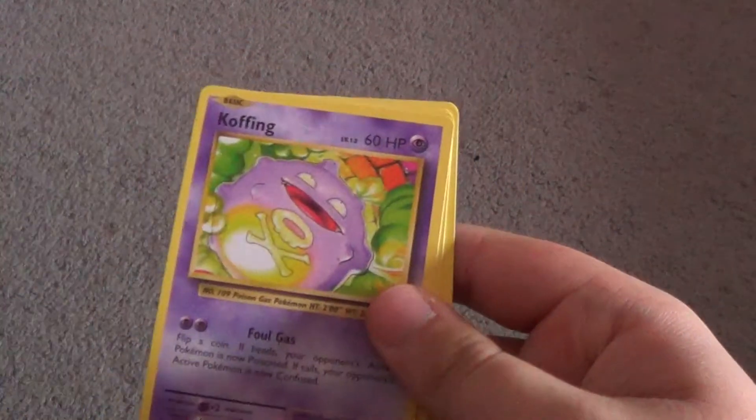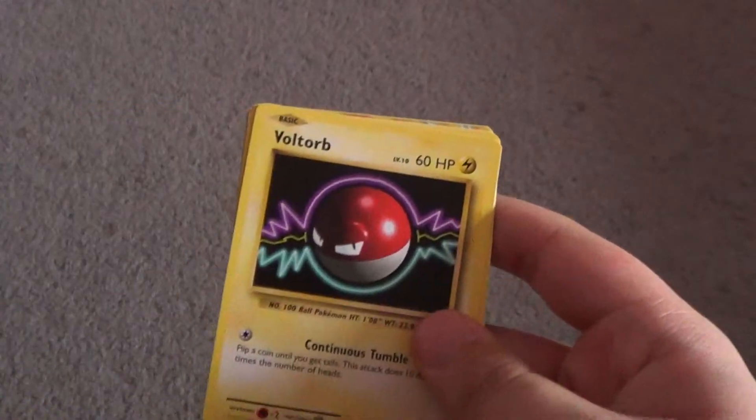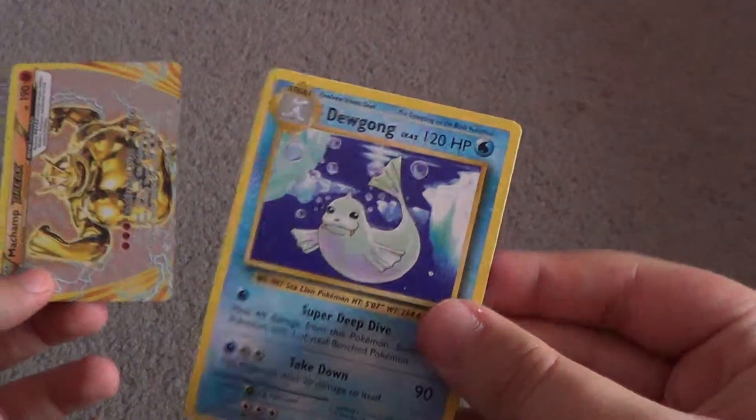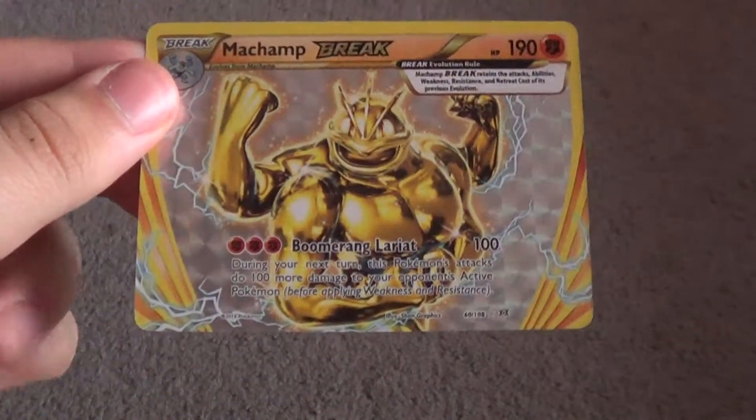Let me have XY Evolutions next up. Let's see what we get in here. I'm hoping to get an EX or GX. Hopefully the ultra rare would be in the Evolutions pack — hoping for a Crimson Invasion rare. Let's go three from the back. So we have: Switch, Koffing, Revive, Fairy-type Energy, Voltorb, Tangela, Poliwag, Seel. This here is a Machamp Break — pretty nice. I'll take a Break Card, I guess. I really don't like Break Cards that much, but it's still pretty rare, so that's neat.